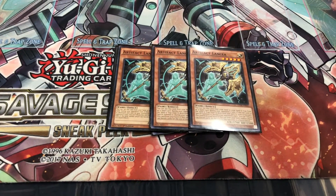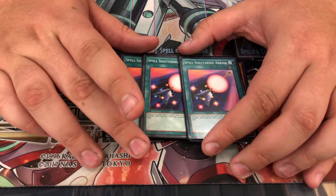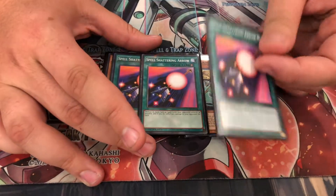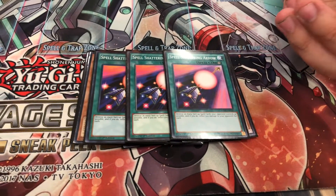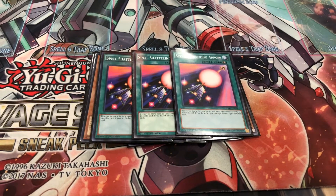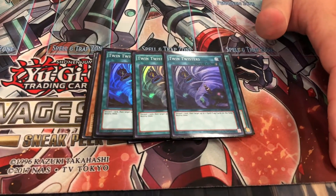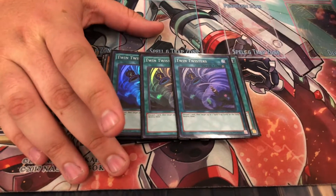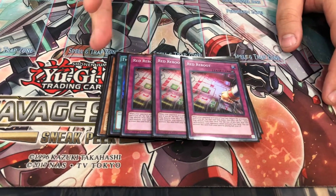Triple Spell-Shattering Arrow, mainly for Mystic Mine — also for Sky Strikers, because you can just pop the Multi-Role and whatever else they have face-up on the field and deal damage. For Mystic Mine it basically pops Mystic Mine itself as well as their Metaverse cannon if they have it face-up. Twin Twisters — also for Mystic Mine and generic back row removal; it also helps set up my graveyard. And then Red Reboot — again, mainly for Mystic Mine.